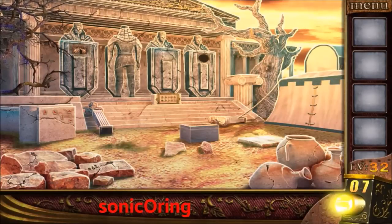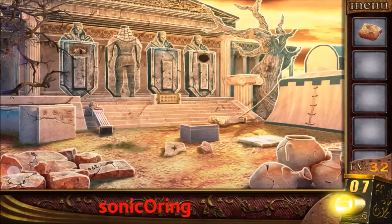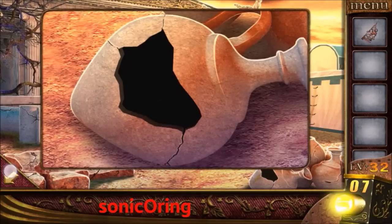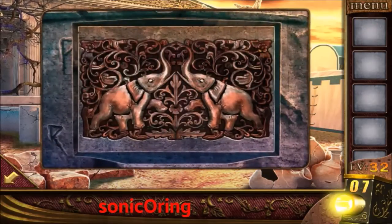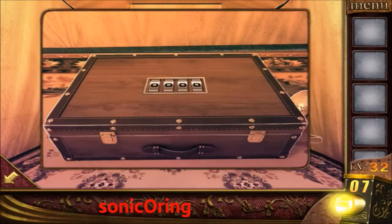Level 32: look on the left floor and you will find a code. Get the stone and use it to break the right pot. Get the item and connect it to the left statue. Get the knife, use it on the tent. Now enter the code from the stone into the left box.